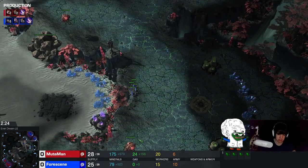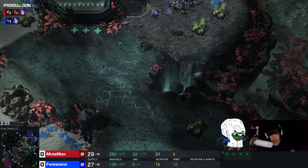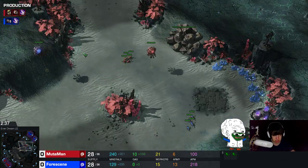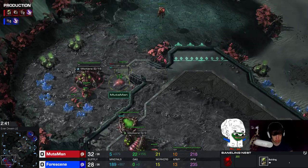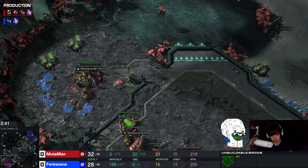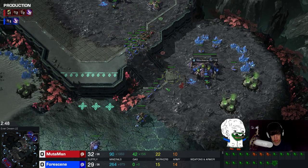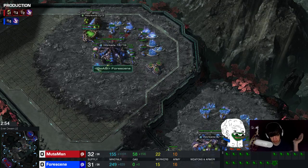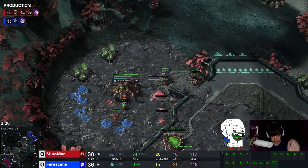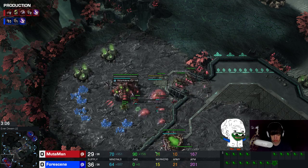I'm still building drones because I'm not 100% certain, but for safety I built the baneling nest right at my natural. Then I sent my lings in and see all his lings — so I know. My opponent is going for about 15 workers in this game, and he's going to flood me with only lings. It's kind of the same build but with more lings slightly later.